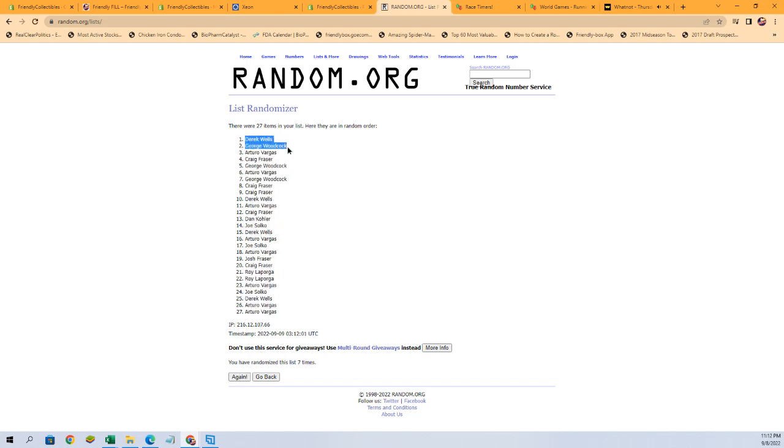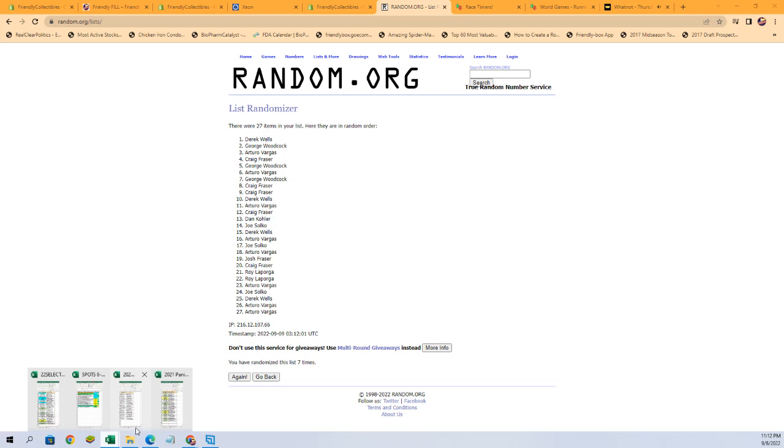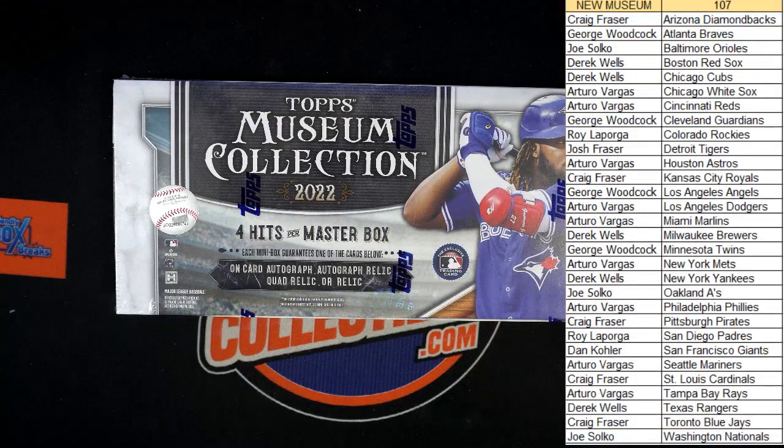Alright, Derek, George, and A.B. So Derek got the Yankees, George you'll get the Angels, A.B. will get the Rays. Alright, there's our list guys, good luck. Let's see some monster cards!